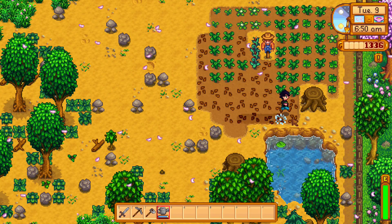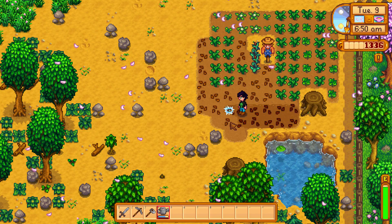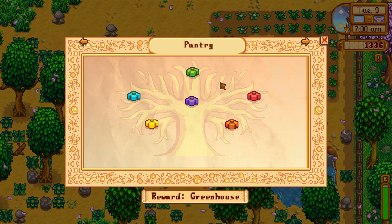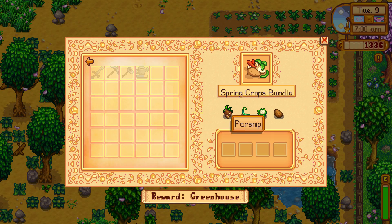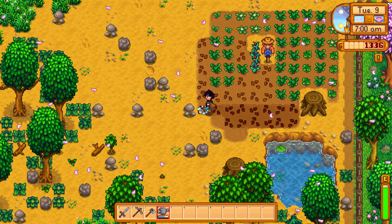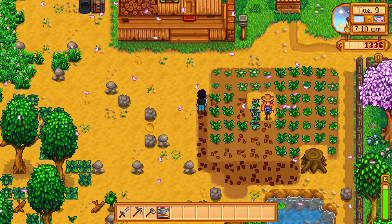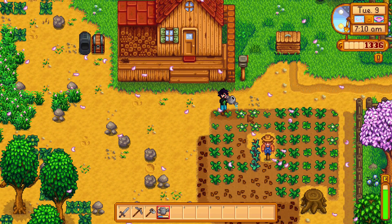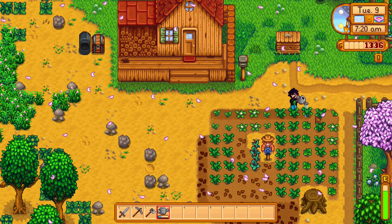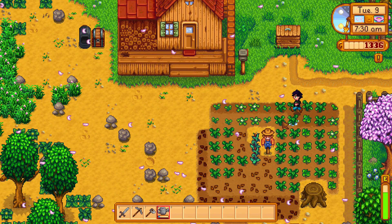Let's water our crops — the riveting content of watering crops. We did get down to level 10 in the mine though, which is something. I do want these crops to hurry up and grow so I can finish the spring bundle. If we go to the community center we can see the bundles — we need a parsnip, green bean, cauliflower, and potato, and we're growing all of those right now. That was part of the reason I bought so many different seeds. I have completed the community center before on console, but on PC I've done very little of it.